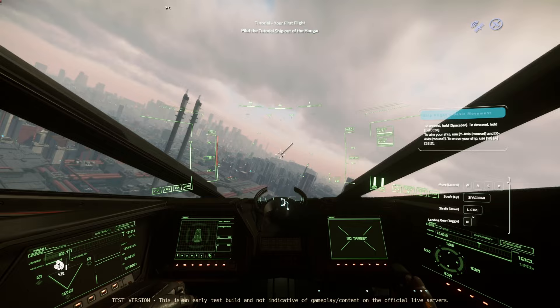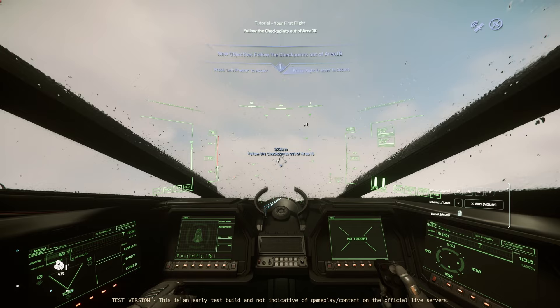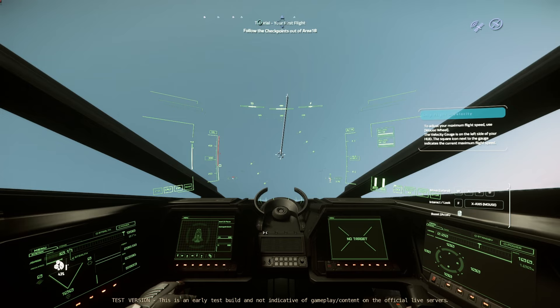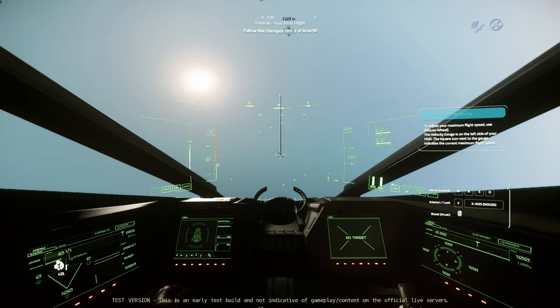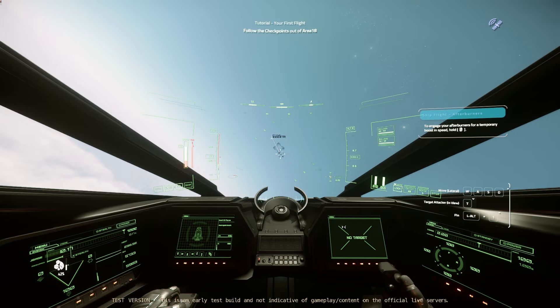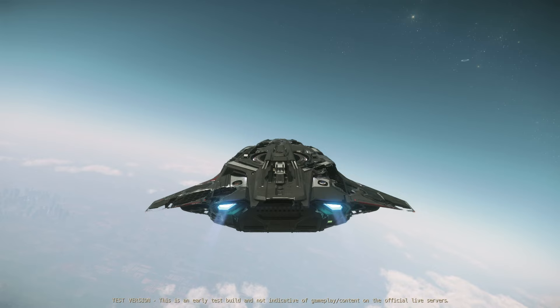It's not telling me what to do now, either. It also doesn't tell me about my velocity limiter. Retract landing gear. Follow the checkpoints out of Area 18. Look at these clouds, by the way — really nice. Now it's telling me about my maximum flight speed. I guess they don't want to tell you that while you're in your hangar because you might die. Cruise control. Engage your afterburners. This is a good basics-of-flight segment — teaching you atmosphere is kind of rough, especially with the Pisces. My ship looks damaged, why is that? Objective complete.